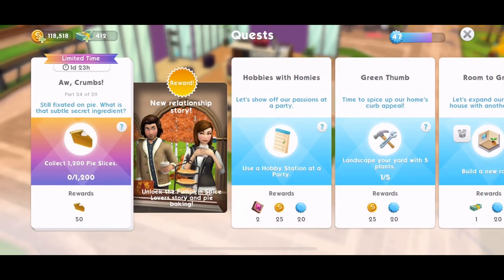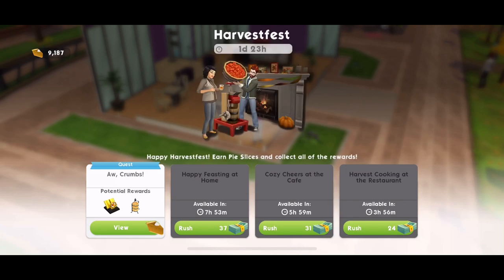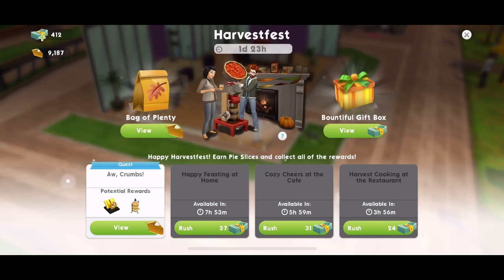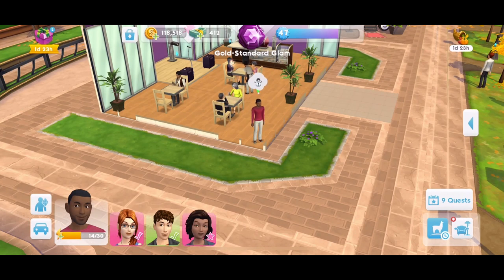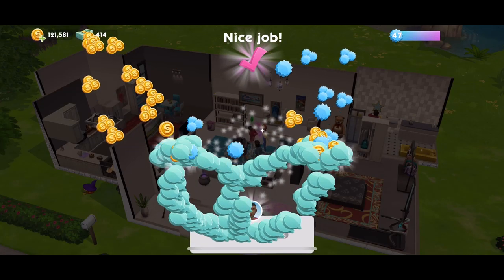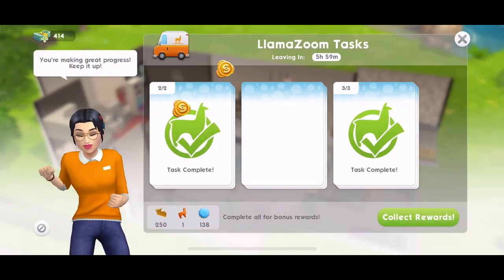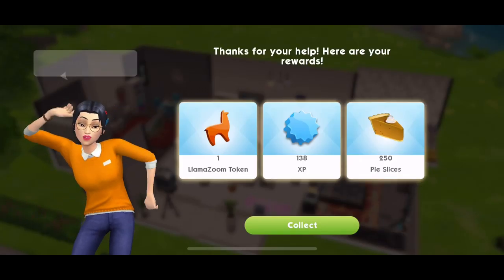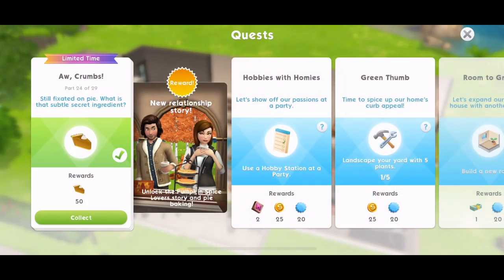Now another 1,200 pie slices to collect — this is just insane. Keep doing the three events and your llama zooms until you've got 1,200 pies. I'm just about to finish the llama zooms, which will give us enough pies to complete this part of the quest. Quest part completed — that's part 24.